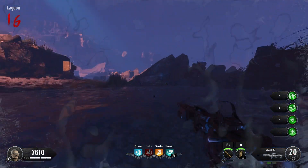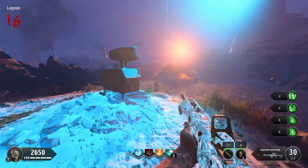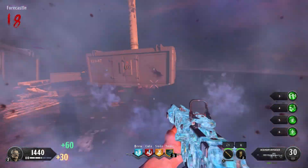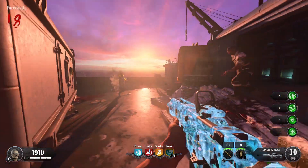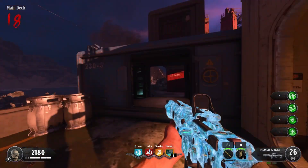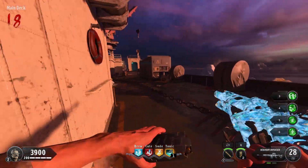I decided to stick around on the ship for a few rounds in the hopes that the Golden Pack-a-Punch would become active for a cheap tier 4 upgrade — obviously that didn't happen. On round 16 I got a tier 1 upgrade for the Augur. On round 18 I finally bought the Bowie Knife and our final perk, Ethereal Razor. The plan was to have a powerful melee since I was only allowed wall weapons. The main issue was that I bought them on round 18 — even with Ethereal Razor the Bowie Knife was losing its edge, and by round 20 it really wasn't worth using. I was also wishing I'd opted for Mule Kick or Bandolier Bandit instead, but it was too late.